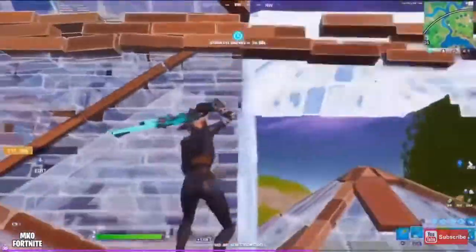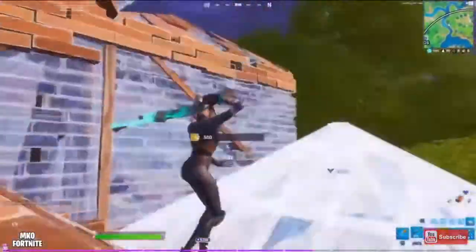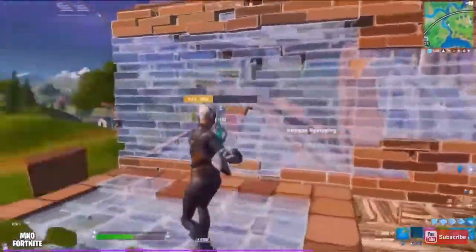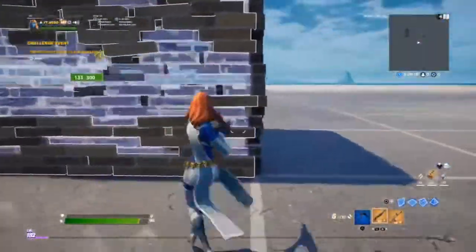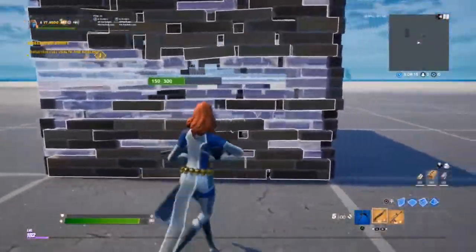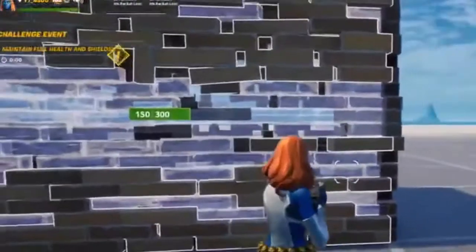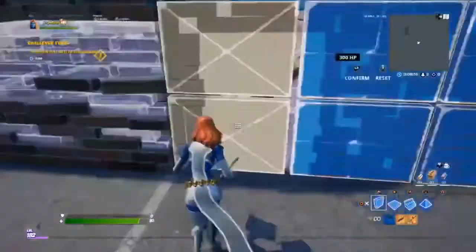The first technique I'm going to show you how to counter is this one right here, where the enemy edits out to the right and fully boxes your enemy. The reason this technique works so well is that pro players can tell which way you're going to move through the walls. You can see my character and the opponent's character moving to the right, so they move right as well and completely box you up.